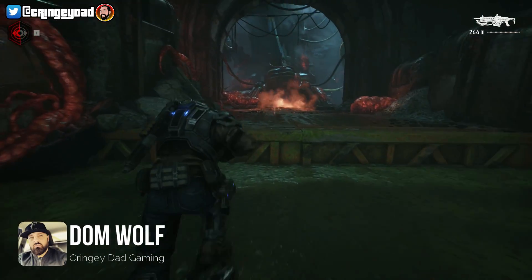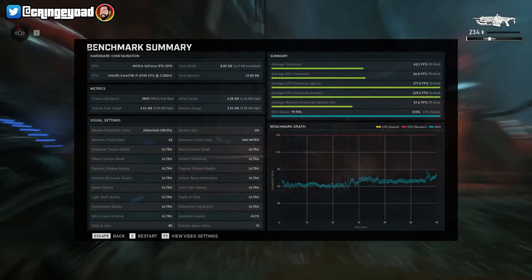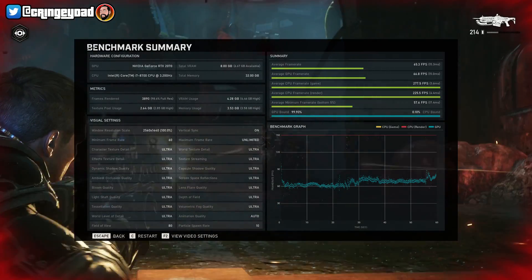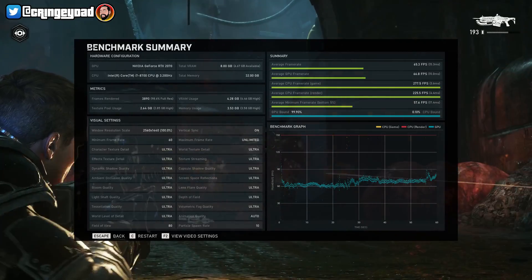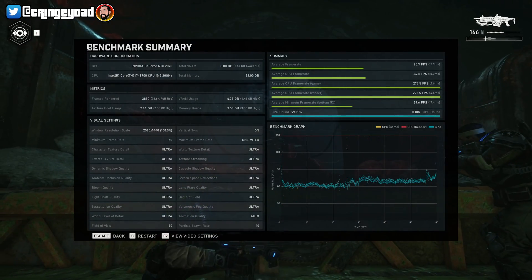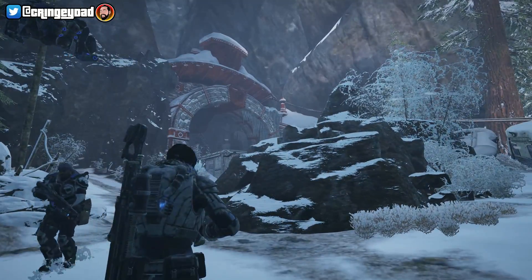Easy guys, Dom here from Cringy Dad Gaming. In this video we're going to take a look at some of the graphic settings in Gears 5. I'm running a half decent gaming PC with the CPU being the Intel i7-8700 and the GPU being the Nvidia GeForce RTX 2070 with a VRAM of 8GB and a total system memory of 32GB. For those with slightly lower spec machines, I'll put the minimum specs required in the description.